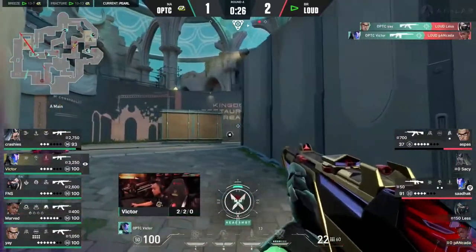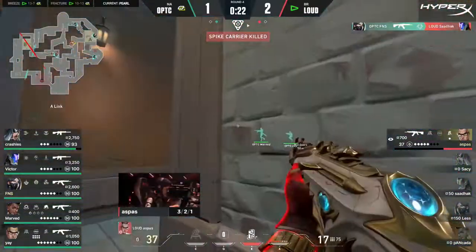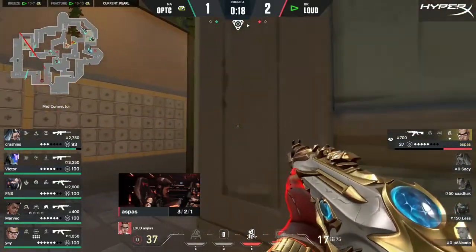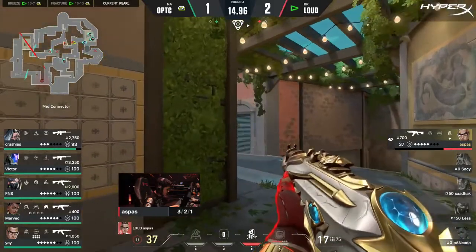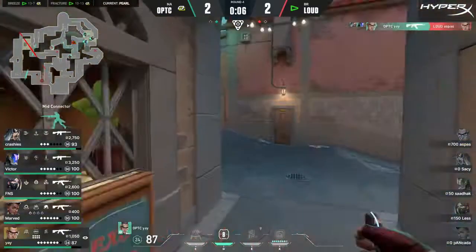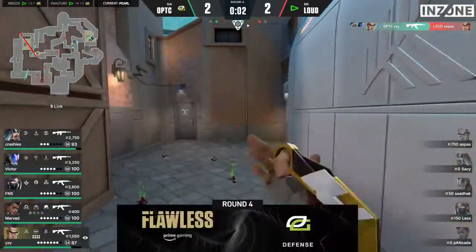There's the information — lovely play by Crashies under all that pressure, still keeping composed and finding the information. Underhand flash could have been better timed. This is lovely from OpTic, just taking space when they need it — really well rounded, very enjoyable to watch. Aspas the last one alive, they've really kept composure throughout this map. Beautiful mid-round, the checklist just being ticked off one by one. Achieved by OpTic and Yay seals the deal — the Prime Gaming flawless here in round four.